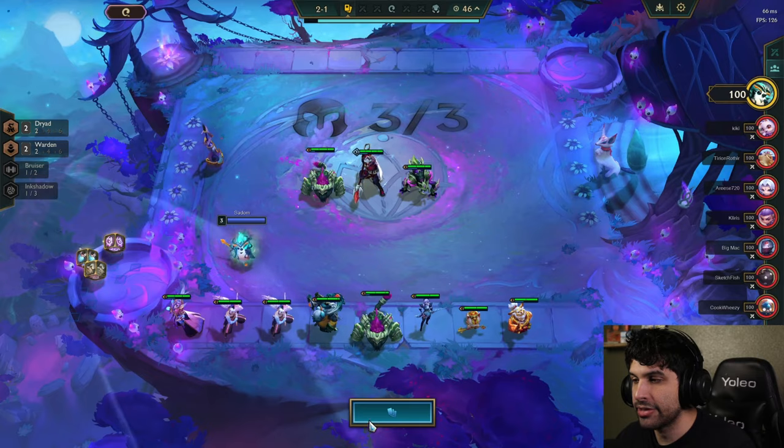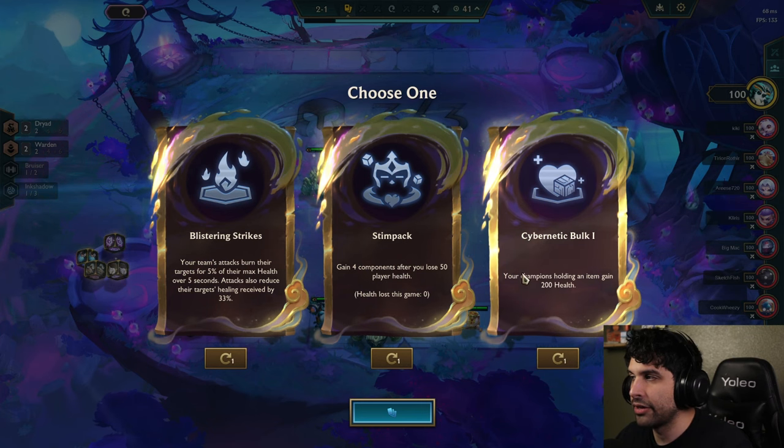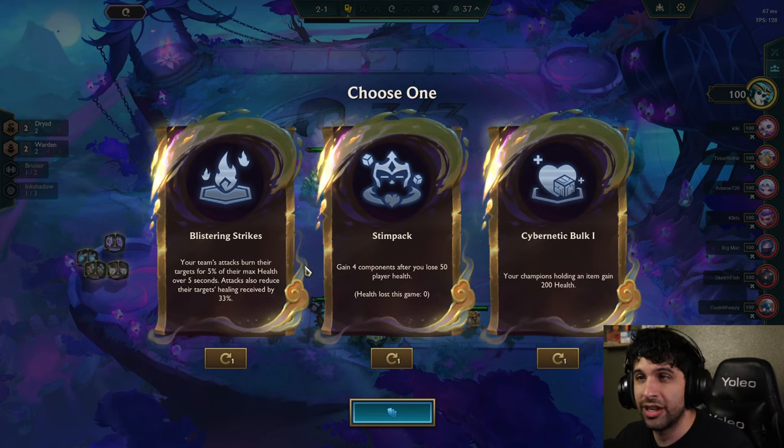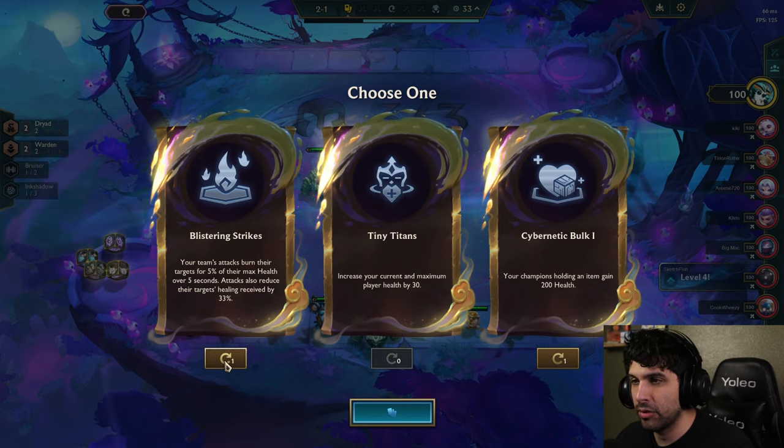It goes up to 5 gold once you reach 50 gold — that's called interest. Items over here can be combined together to turn them into a better item. And these right here are augments — for example, this one gives a champion 200 health when you give them an item. They all do different things and you have one free re-roll on them.